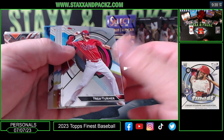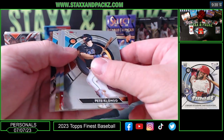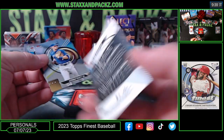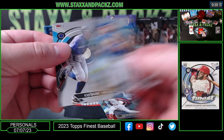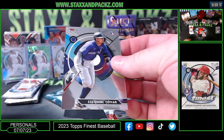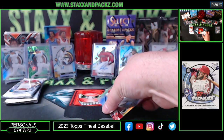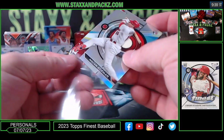Trey Turner, Pete Alonso, Nolan Gorman refractor rookie — nice. Bobby Witt and Ezekiel Tovar rookie for the Rockies. Gorman on the rookie refractor for the Cardinals.